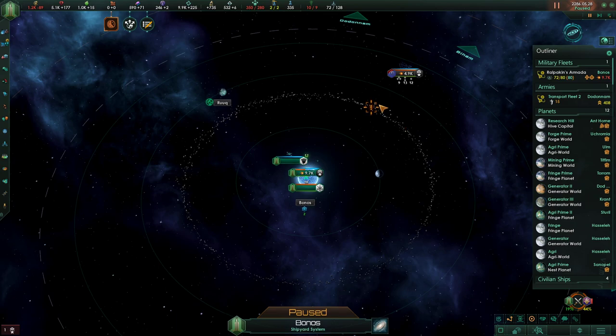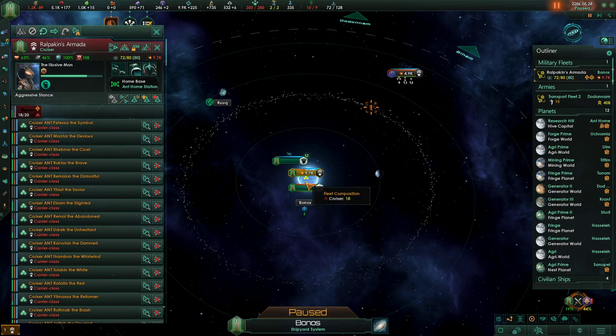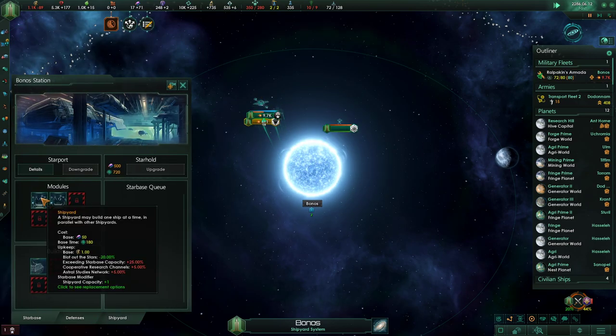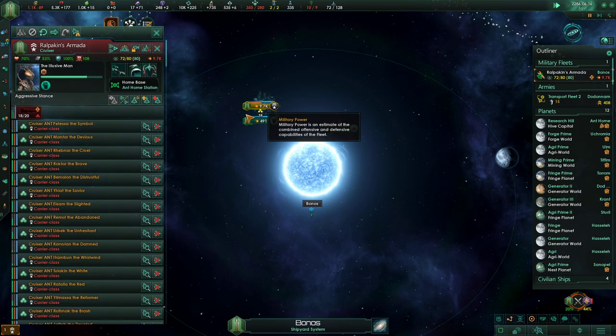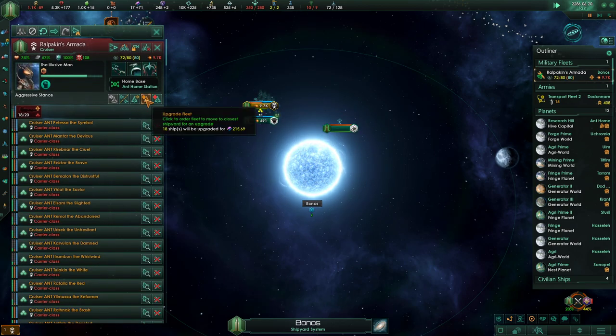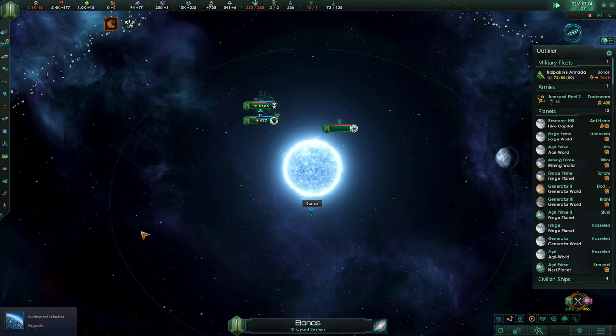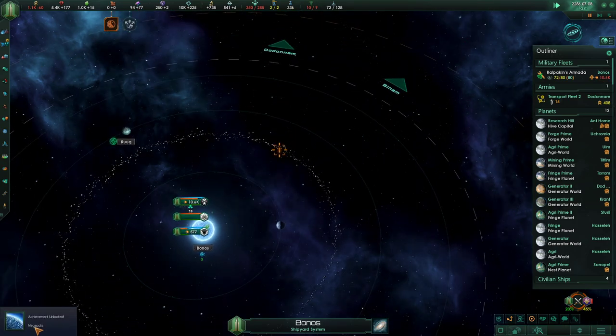Let's see — are you almost going back? Yeah, you should be. Right now. Reinforce that fleet. You're a shipyard. We could try to get more alloys. We got an achievement — the Mega Polis.